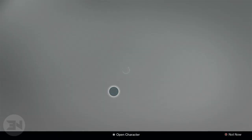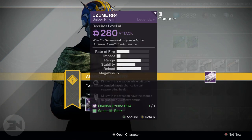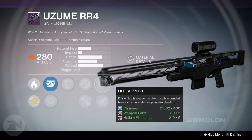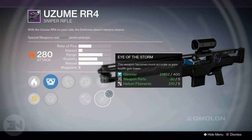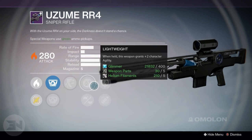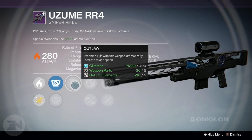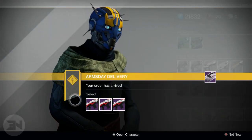The only other package I have is the sniper rifle - the Uzume RR4. The third one over here seems to have the worst perks: you get the choice between life support, where kills while critically wounded have a chance to start regenerating your health, or eye of the storm, where you get more accurate as your health gets lower - which I actually have on my 1000 Yard Stare. We have lightweight and casket mag to choose from, and outlaw, where precision kills dramatically increase reload speed. That doesn't feel like a very good weapon for PvP.